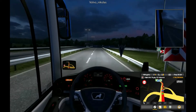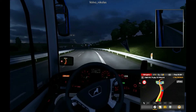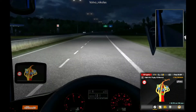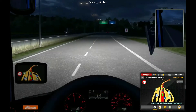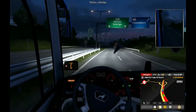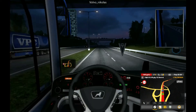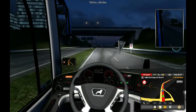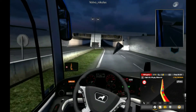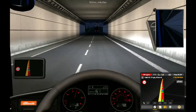Again, thanks to Virtual Truck Driver — I have the link in the description, make sure to check it out. It's very good. Now let me reach the top speed. Let's see — 145... there is a downhill... 160... 163. Now let's back off.